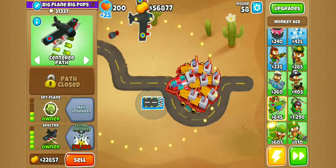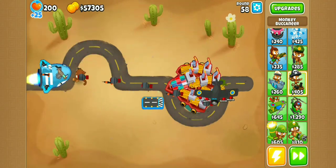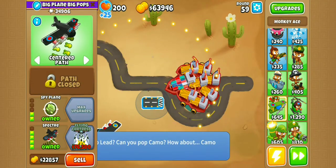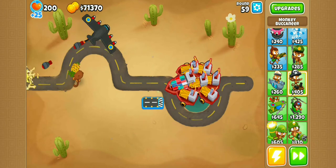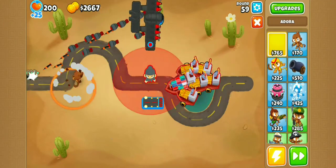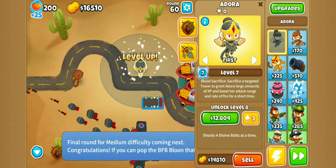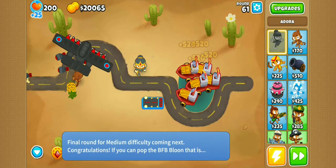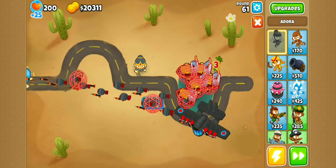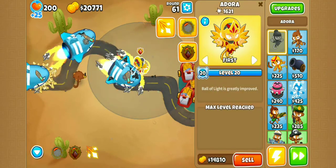We are approaching the Flying Fortress. Once we do, I'll sell the Buccaneers so we have enough money to purchase Adora and level her up. I'll slow the game down — purchase Adora, sell this guy, get her to level 7. Now I'm quickly going to use her Sacrifice ability — and she's max level. That completes the challenge for us, which is wonderful.